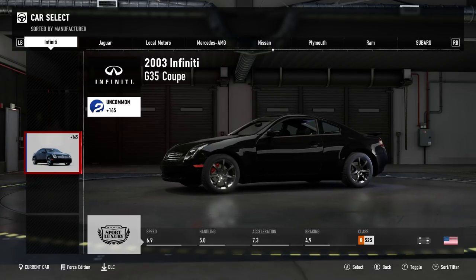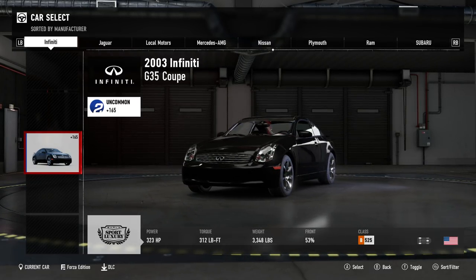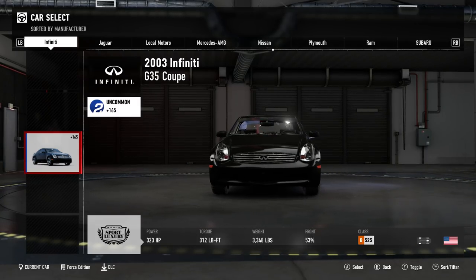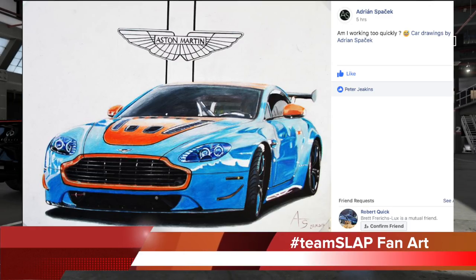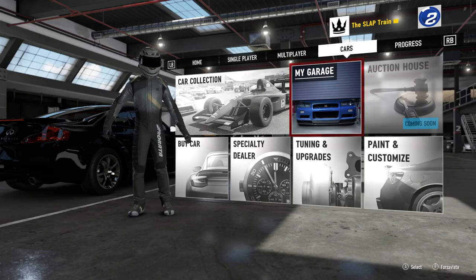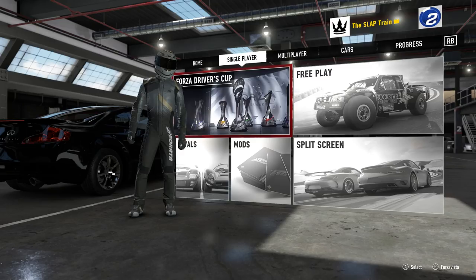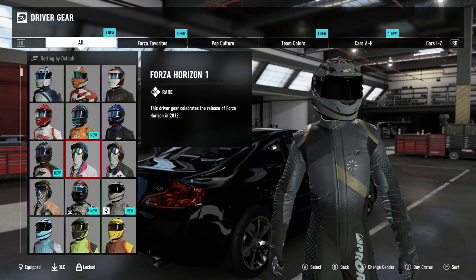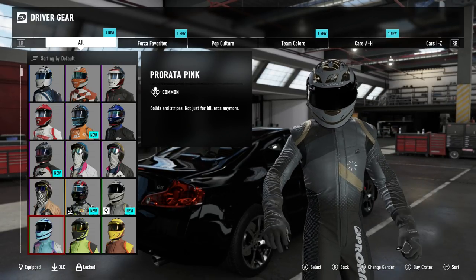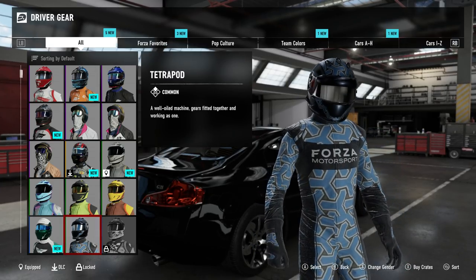Welcome back guys to the channel — Forza Motorsport 7 with our very first drift build, and of course we had to do the G35 coupe. If you guys are fans of Forza, you'll know that this car has not been in the game since Forza 4. I'm very excited to have this in the game, especially since I own this car in real life — it's really cool to drive a real world counterpart.